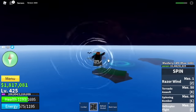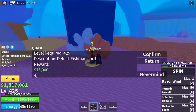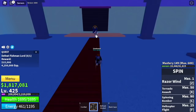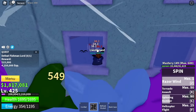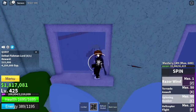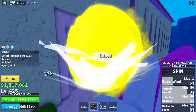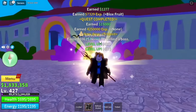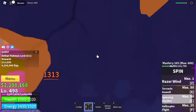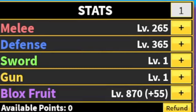Next island is the Underwater City. We're going to start defeating the Fishman Lord. This boss is easy because there is also a wall here that you can lure him to. Use Z, X, and C skills — you can use all your skills here, including the X skill, which was not the case on previous bosses. We're going to skip two mobs and grind here until you reach level 500. Stat check: Melee 265, Defense 365, Blox Fruits 870.